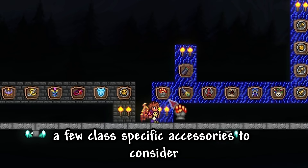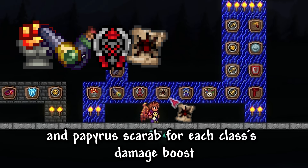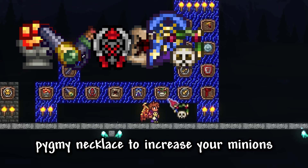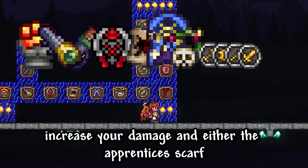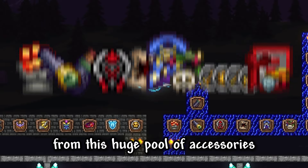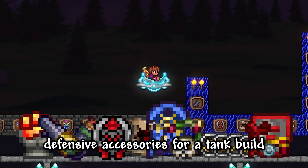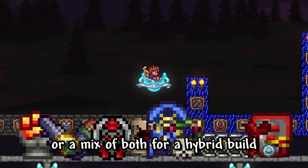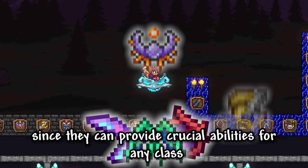A few class-specific accessories to consider are the fire gauntlet, recon scope or stalker's quiver, celestial emblem, and papyrus scarab for each class's damage boost. Mana cloak to always keep your mana up, pygmy necklace to increase your minions, the specific emblem from the wall of flesh for whichever class you're playing to increase your damage, and either the apprentice's scarf, squire's shield, huntress's buckler, or monk's belt to increase summon damage. From this huge pool of accessories, choose the ones that fit your playstyle — more defensive for a tank build, offensive for a glass cannon, or a mix for a hybrid. I heavily advise that you use the first four, since they can provide crucial abilities for any class.